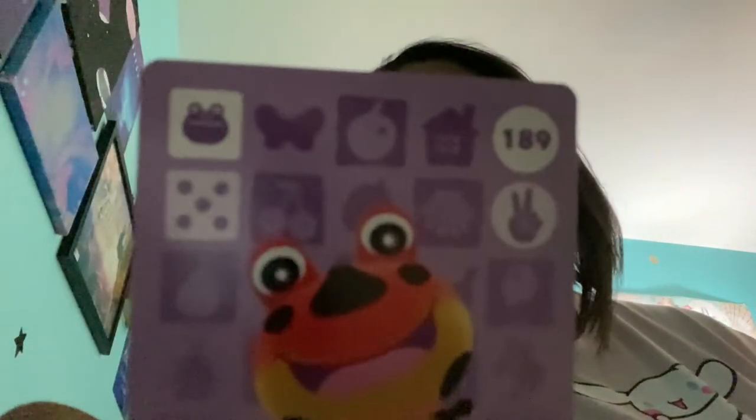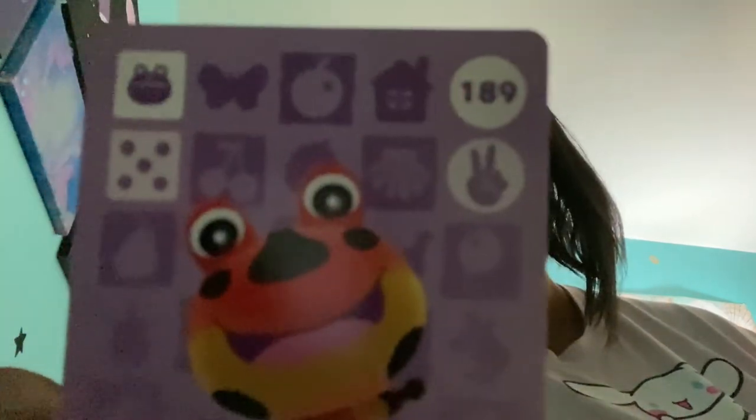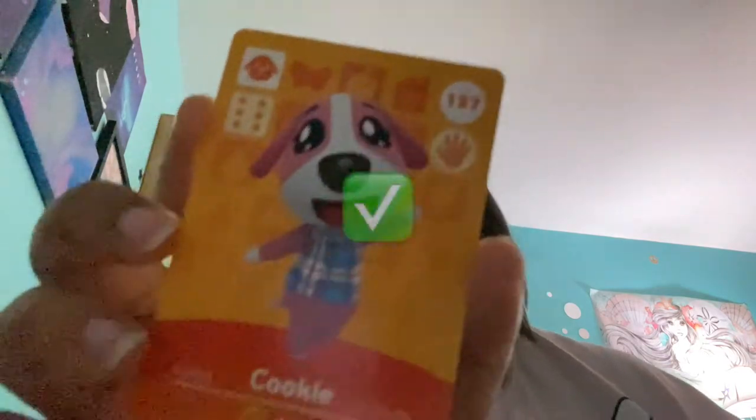Next we have Drift — he's a poison dart frog. I don't have many frogs; I didn't have many frogs in any of my previous islands either. I think I had Lily in New Leaf, but that was about it. Next — oh, I peeked, I'm sorry — Cookie! I'm so glad they restocked these because I wasn't about to go on resale sites like Mercari and eBay and pay $18 or $20 for Cookie. That's how much they're going for. It's crazy.